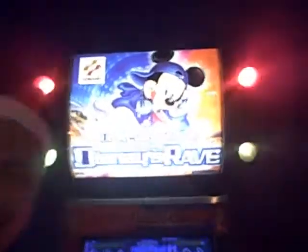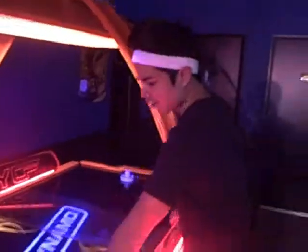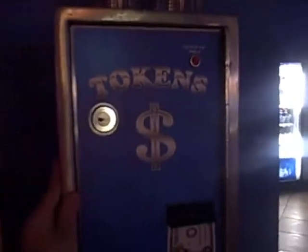And then we have the Disney DDR — probably the most prized possession in all of Gemini. We have this really cool sexy-looking air hockey with a black light. Of course, the most used game in here is the token machine, but there's not even tokens, just quarters. It's a good thing to know — if you guys ever come here and you have a bunch of quarters, you can use quarters. You don't need tokens.